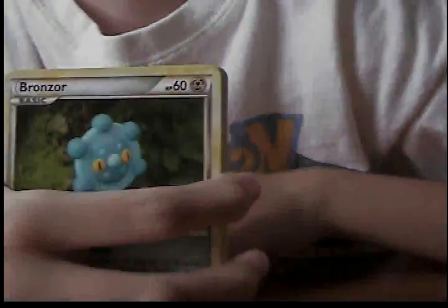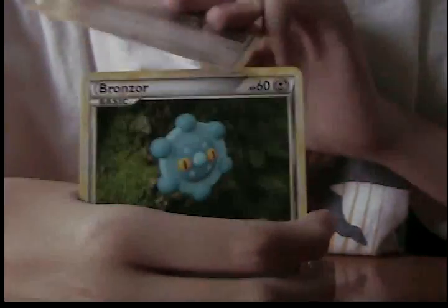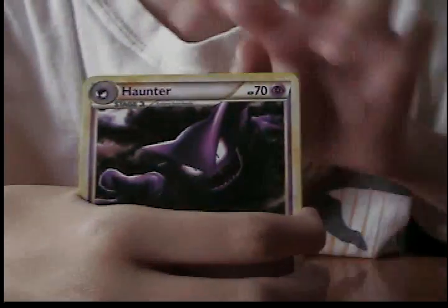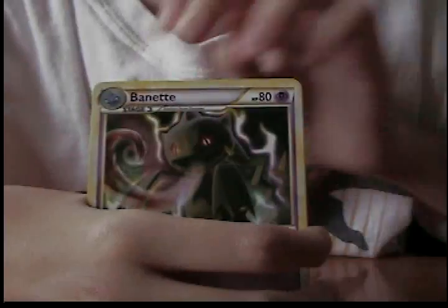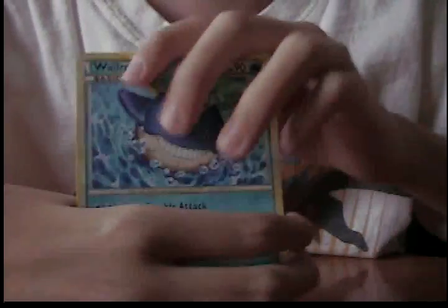I don't think there is any particular order to this since it is a custom pack. So let me go straight through. So we have a Bronzor, a Lairon, another Bronzor, a Haunter, Psyduck, Neaterina, a Binet - I think I need that - wow, a Whalmer, a Mega, and a Cubo.